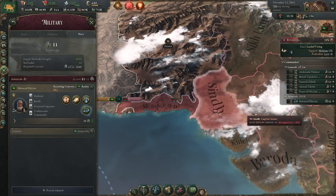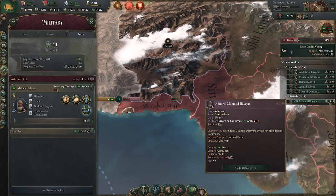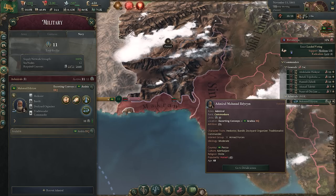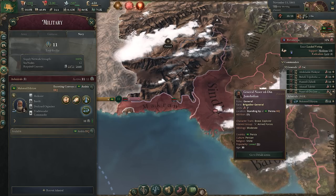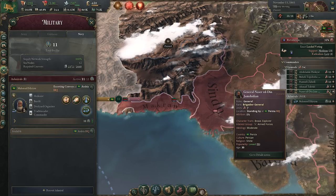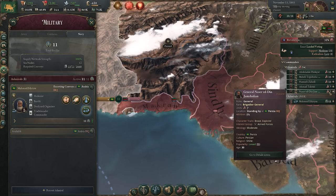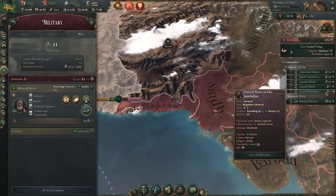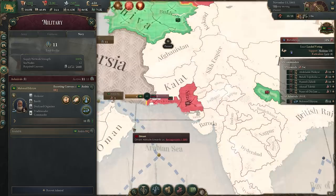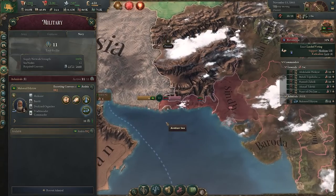The huge key point is that the number of flotillas your admiral is commanding — in this case it's 11 units — must be greater than the number of battalions the invading general is controlling. So in this case my admiral has 11; I should send fewer than 11 battalions along with them to naval invade. This is a test save, don't worry Persia fans, this isn't my real playthrough.